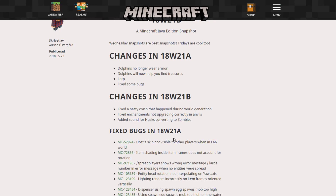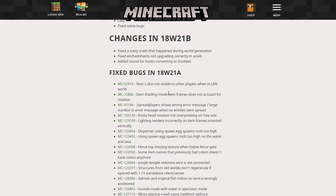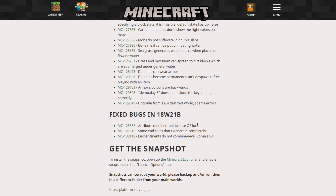We can scroll through the bug list here. This is from Wednesday's snapshot, and these are the bugs fixed for today's snapshot — not so many. I had hoped they would fix the dolphin bugs, but apparently not. Hopefully that will be fixed in the next snapshot.